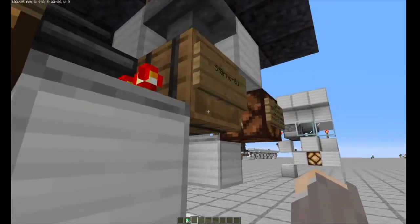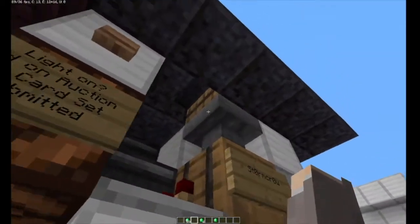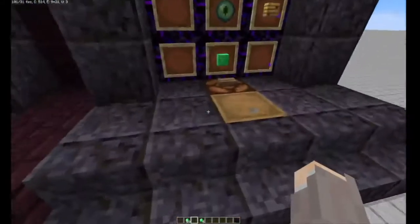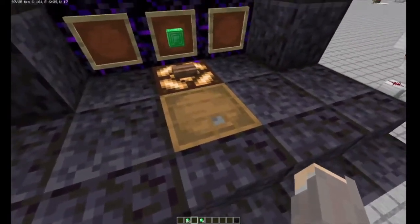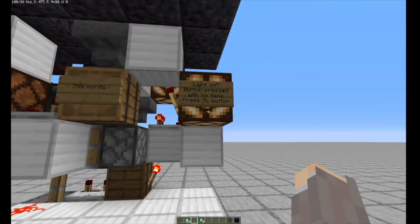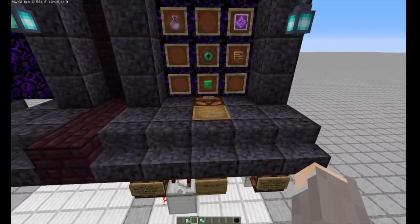Another benefit of this admin access is that when a bid is over and a player lost, Tango Tech can keep a few emeralds and put the remaining ones back into the barrel up top. If someone accidentally presses the button with no items, the system will sit in that state until something is put back into the barrel or until the admin sees the redstone lamp on and presses the top left reset button to prime it again.